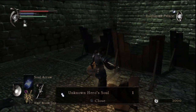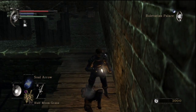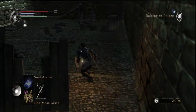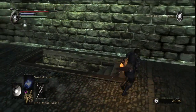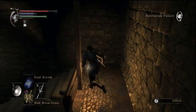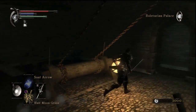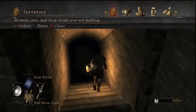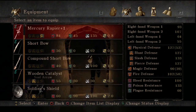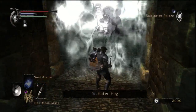They're kind of tied to each area. In the fifth area, the Valley of Defilement, you find things like bleed weapon upgrade paths. There's also a weird upgrade path for daggers called Critical, which I'm not gonna go for — what it does is reduce the damage of your dagger but increase the critical damage. So that could be useful in PvP if you're good at parrying and backstabbing.